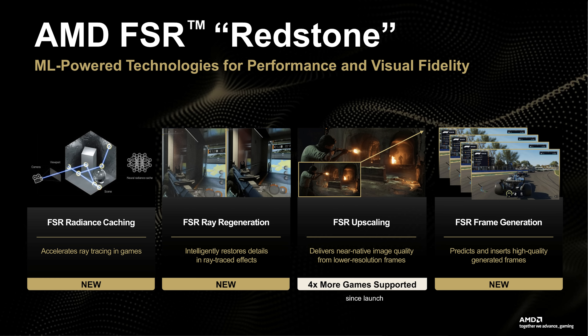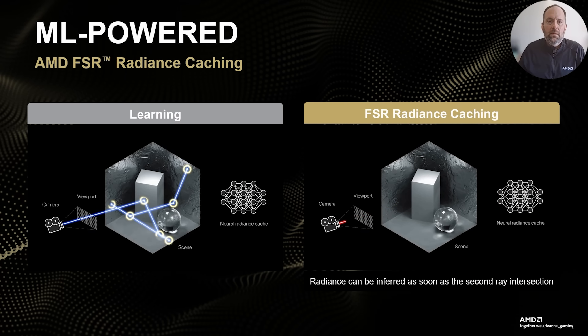AMD is adding machine learning frame generation, machine learning ray regeneration, and machine learning radiance caching. The radiance caching is an SDK update, so there's nothing you, the gamer, can use today, but game developers can add radiance caching — which means the ray tracing engine doesn't have to do as much work for every ray because it's caching and pre-computing things. It's an interesting approach; maybe we should hear from some game developers on how that works. That hits the SDK today, so game developers can start adding it.